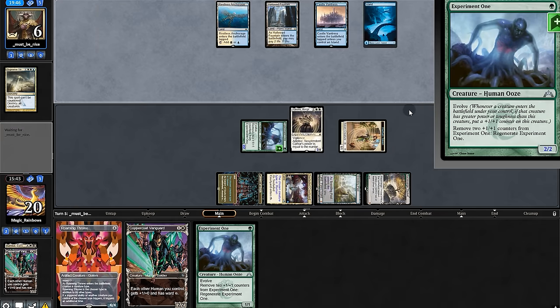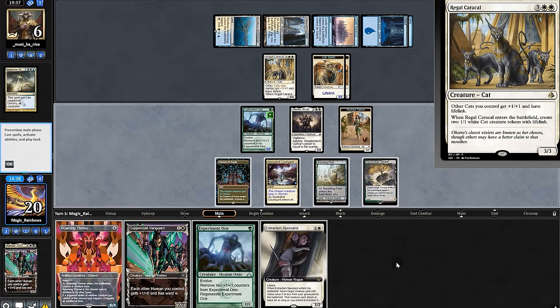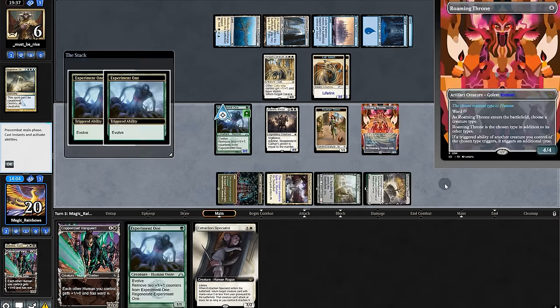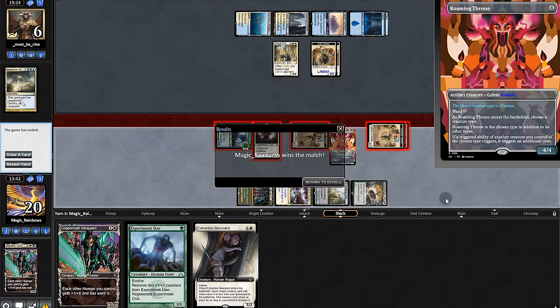We'll play out of line and swing for three. Opponent has a Cat with lifelink. Many options: we could reanimate Vanguard with specialist. The bigger move — play Throne, double-trigger Experiment One, swing, and double-trigger Thalia, collapsing our opponent's board. They were no match for Throne.